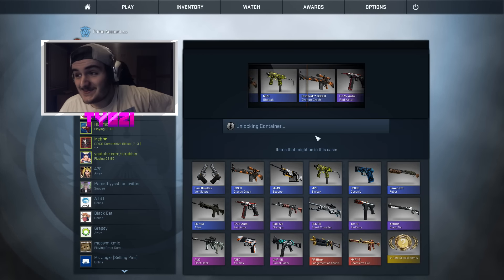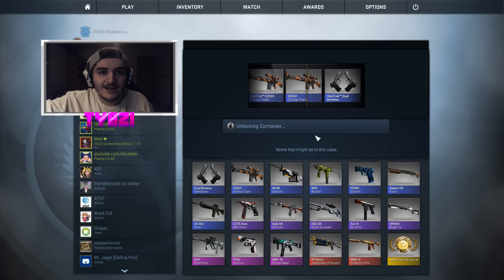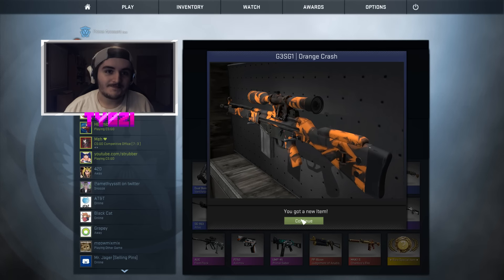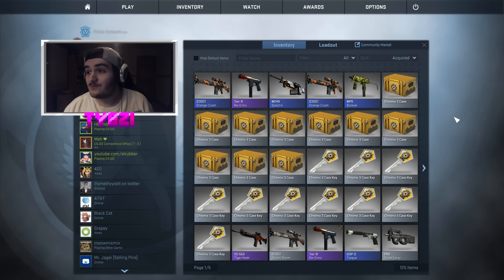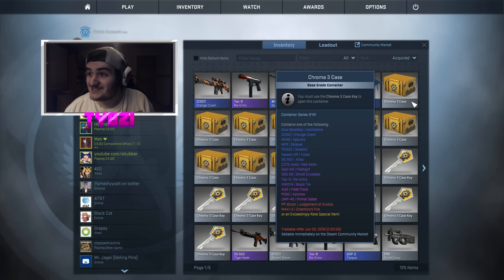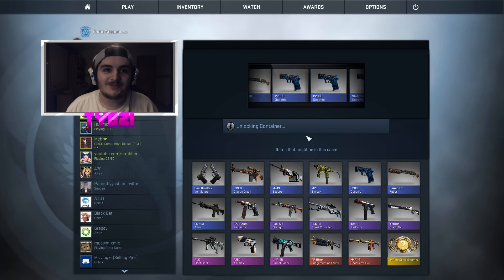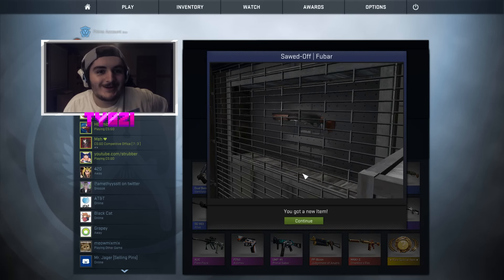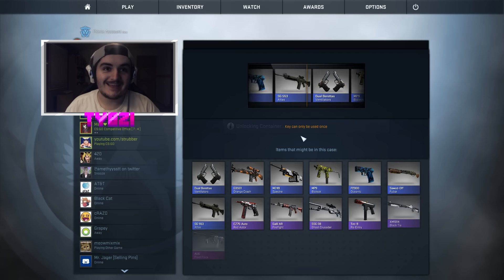Seven more points to go. Let's do this. Come on, H-Bomb, give me a little. Did you just see all those purples go by? I couldn't even get the stat track dual Berettas. Hey, you know what, I'm going to give you a positive — that re-entry you got was $3.15. If I don't get any more points, that $3 is going right over to me. Here we go again. Another couple of pinks, couple of purples and a big old fat blue. Sawed-off Foobar — you are the bomb. That's like the ultimate kick to the nuts, just getting the Foobar.